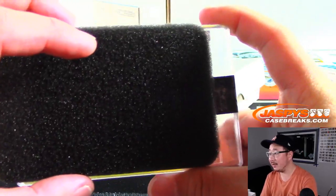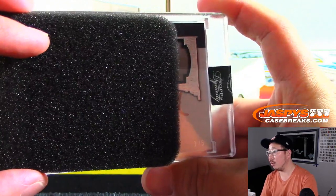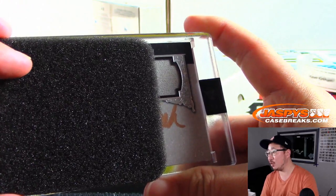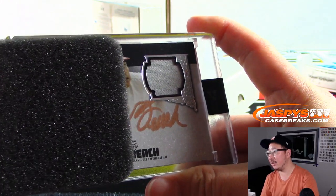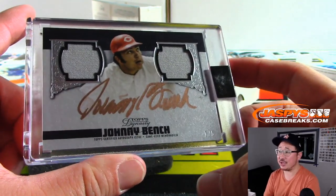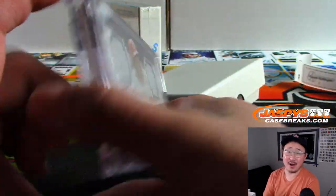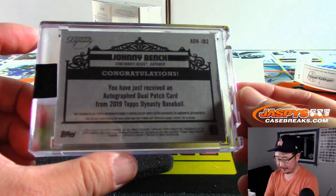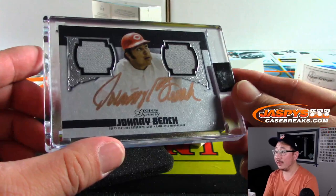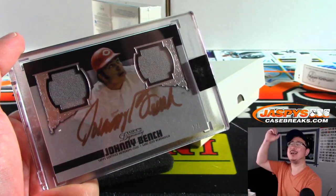Good luck, Sean. What do we got here? 1 out of 5. Looks like a dual relic, bronze ink autograph. And it's going to be legendary backstop Johnny Bench. Dual relic bronze ink autograph, 1 out of 5. That's nice. All aboard the Big Hit Express! Woo-woo.